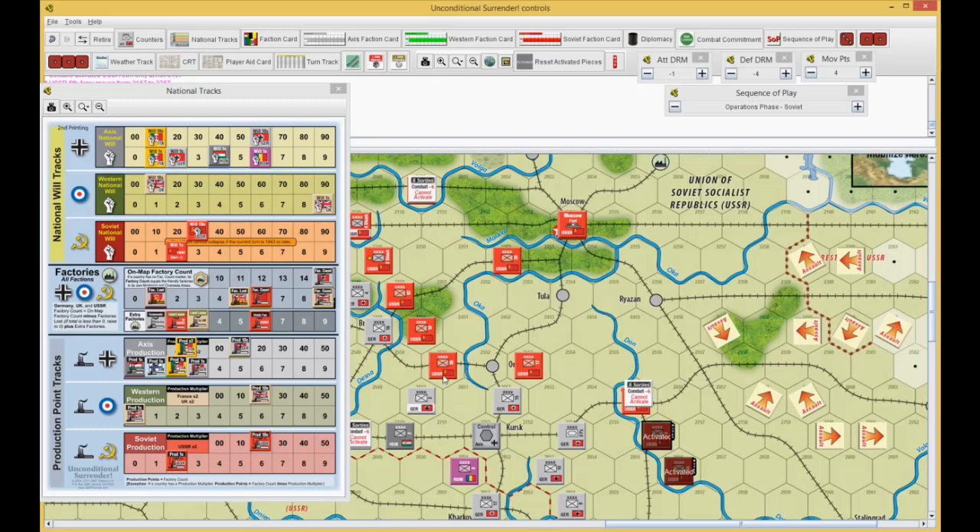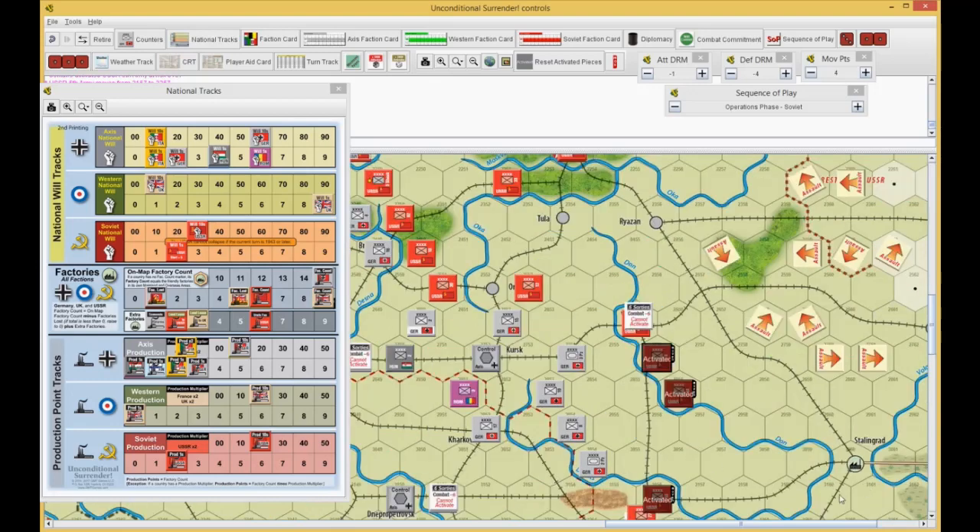The problem with the Germans is they don't have enough frontage coverage, especially with this unit here. I really want to attack him, but I'm going to be a good boy and not do that. I'll build an army in Narell, build an army here, and the rest are going to be foot down. A shock army here and two armored — one in Moscow or Ryzan, one in Stalingrad.